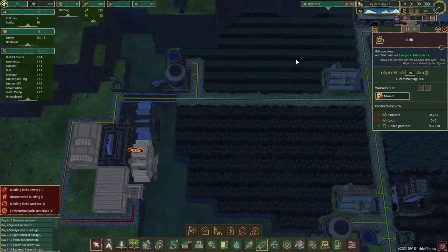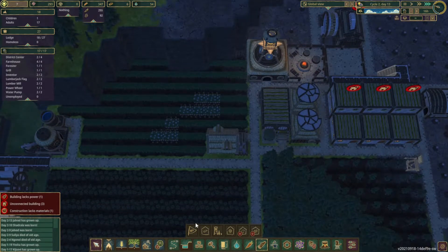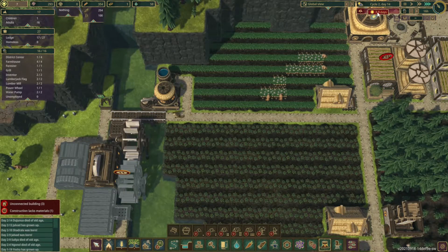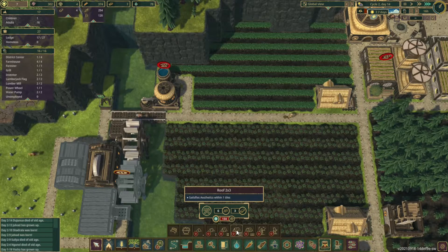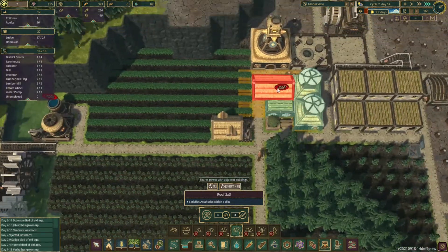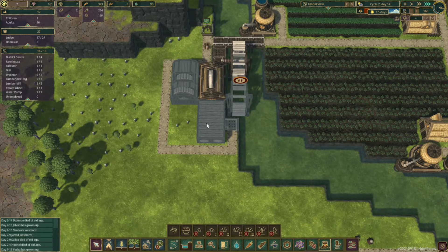I know we can build on top of buildings for aesthetics. Looking at decorations, it looks like we just had a notification that our next drought is coming. We can, for 150, unlock a 3x2 or 2x3 roof. Let's unlock the 2x3 and see if we can place it on this building. Yeah, that looks good. Give this a little bit more character. We may want to place one over here as well in the future, but for right now, we're going to leave it.